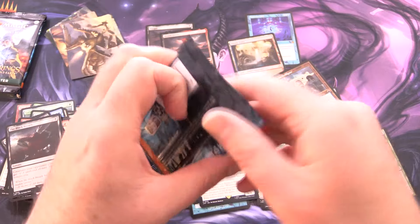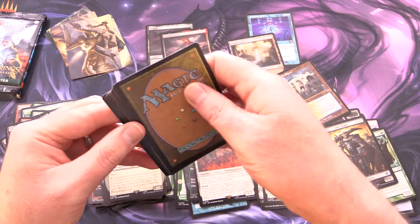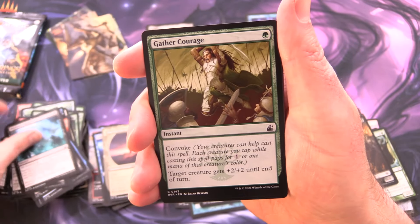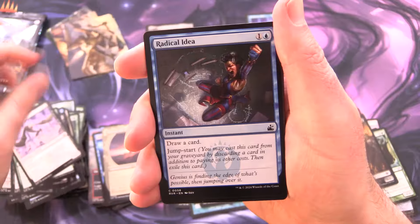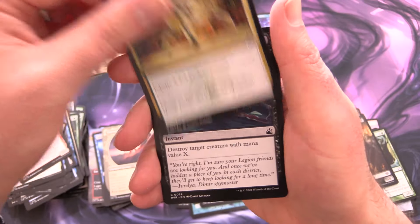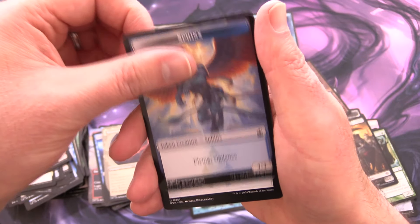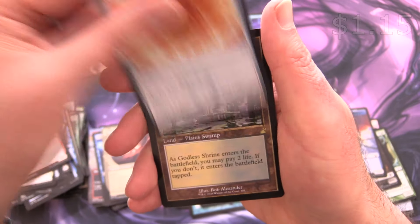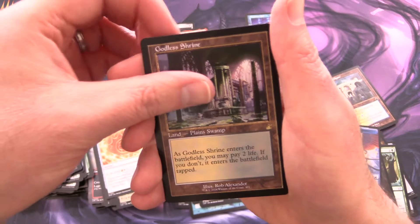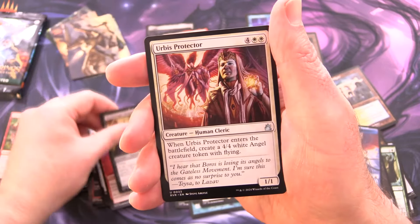Ravnica Remastered — come on, let's conclusively settle this pack battle! We have Mephitic Vapors, Gather Courage, Mourning Thrull, Radical Idea, Dark Confidant, Eyes in the Skies, Greater Forgeling, Call of the Conclave, Disembowel, Rubblewelt Raider, a Sphinx, Boros Signet — and a Godless Shrine! Ding ding ding ding! Another Shockland — what the heck?! Gutter Snipe, Woebringer Demon, and Urbis Protector. This opening is quite insane.